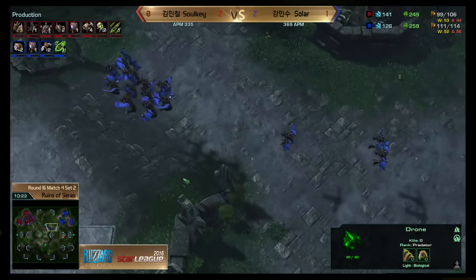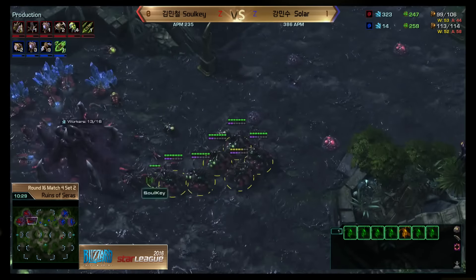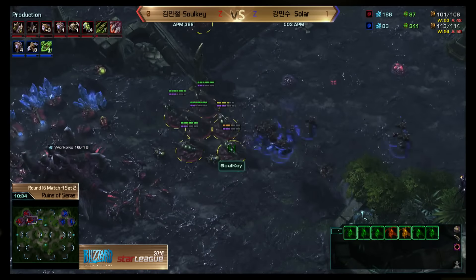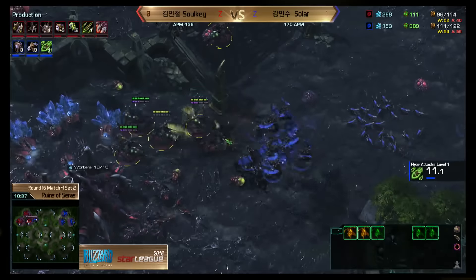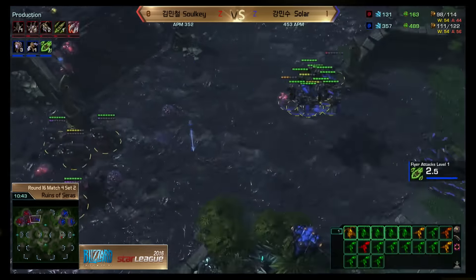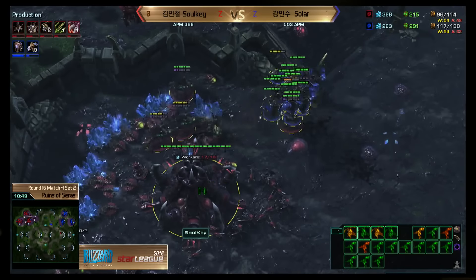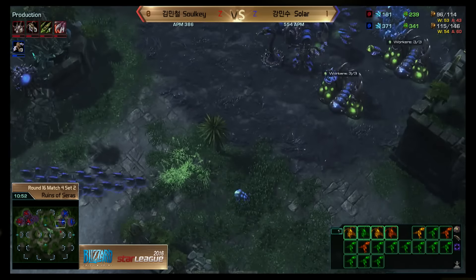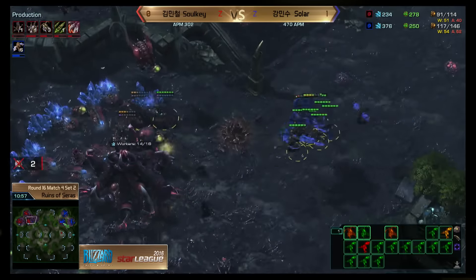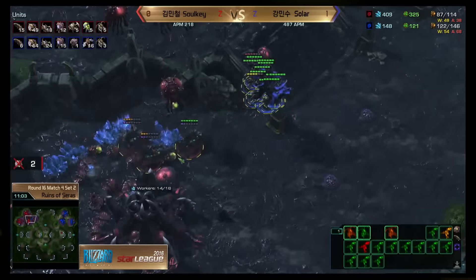Sulky is probably going to go into roaches and might try Infestors — the common answer to Mutalisks. Solar's going to focus down Queens with his Mutalisks, forcing transfuses. One transfuse missed — Solar is focusing down all the queens with more energy and there's no spore to help out. Sulky is not respecting these Mutalisks to the level he should. With good micro Solar pulls the weakened ones back, and with plus-one the Glaives are doing so much bounce damage, just coming in and focusing down more queens on top of those spores.